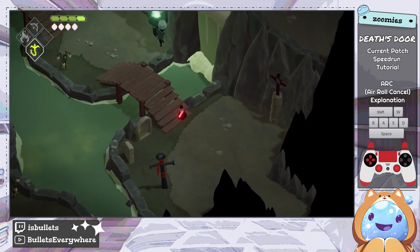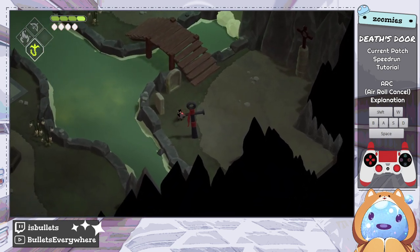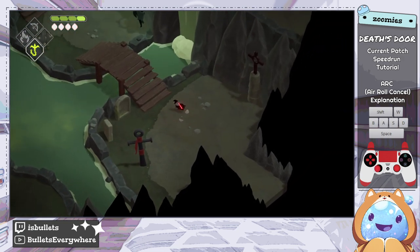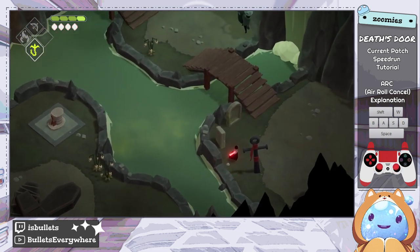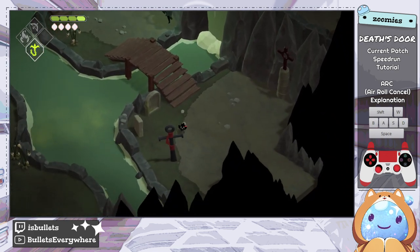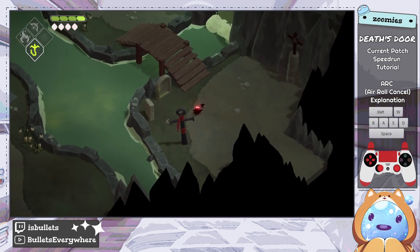ARC stands for Air Roll Cancel, which is basically more or less what we'll be doing with it. It's used primarily for going across gaps that you otherwise wouldn't be able to get across, such as this gap here that leads to getting the hookshot upgrade early, which is the first instance you'll notice it in current patch.